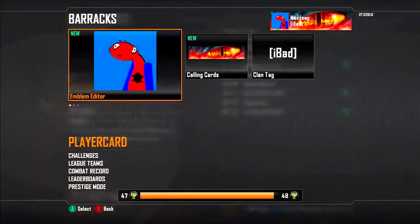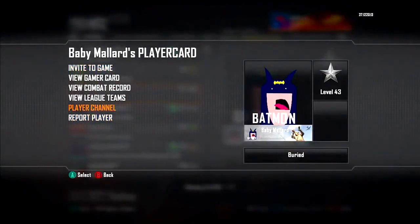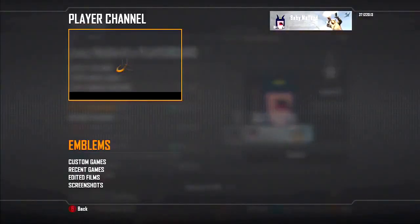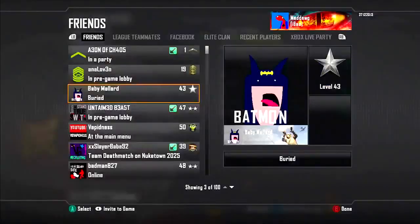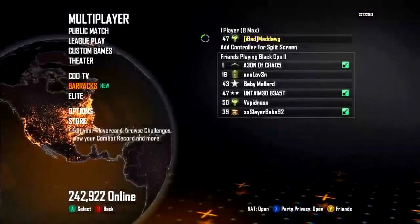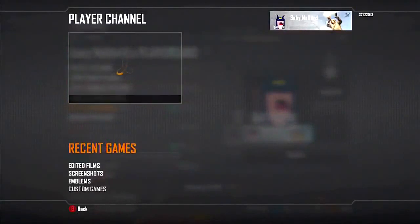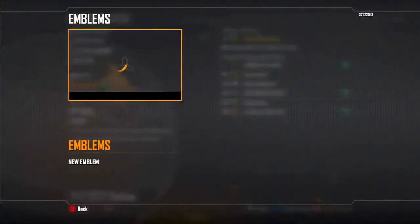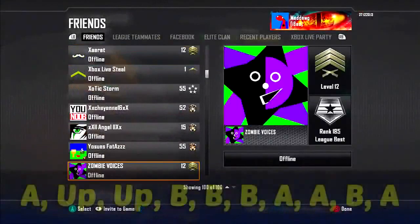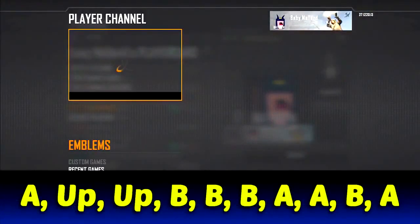You want to hover over Barracks on the multiplayer menu, then go to your friends and go to the friend you want to take the emblem from, or you can go to Recent Players — it works for anybody in that menu. Once you've chosen the player you're going to be stealing the emblem from, hover over Player Channel. You want to memorize the button combo: A, Up, Up, B, B, B, A, B, A, B, A. It'll be on the screen and in the description.